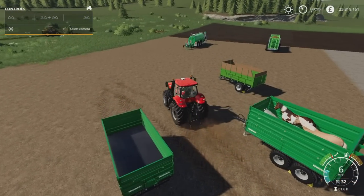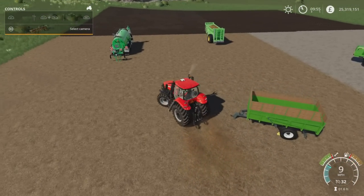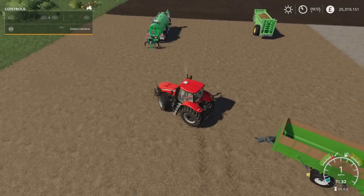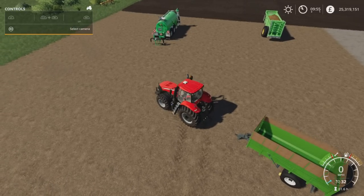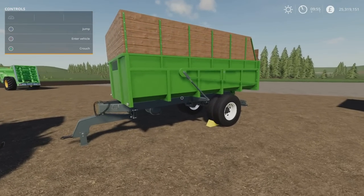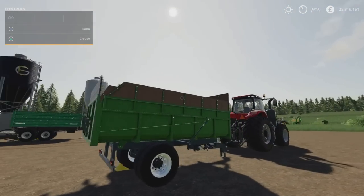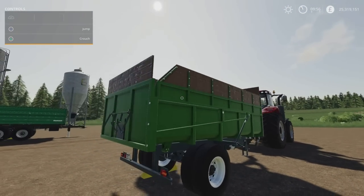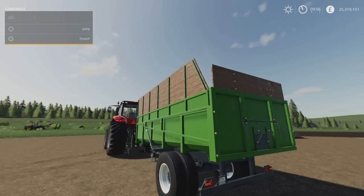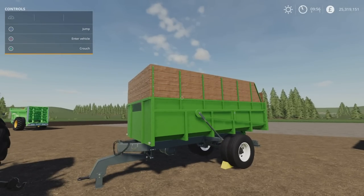Next up we have the Lizard NS900H - also a trailer. This is 7.81 megabytes download, eight slots on console, by AgroSketch. This is one of those ones where there are a few options available in different sizes. I've gone for the largest capacity which I think is 20,000 litres. When you get to 20,000 litres it is then only for forage crops - it will only take things like grass, hay, straw, manure, and a couple of other ones. The standard one will take pretty much everything.